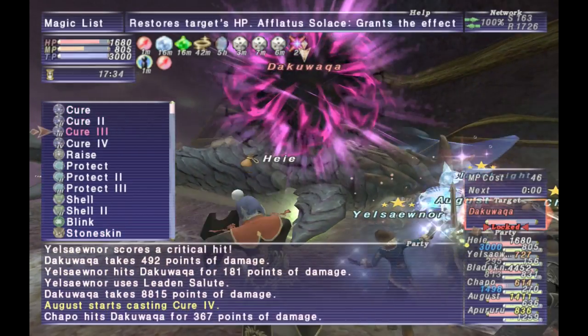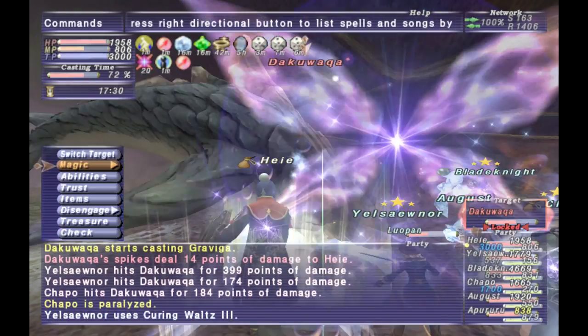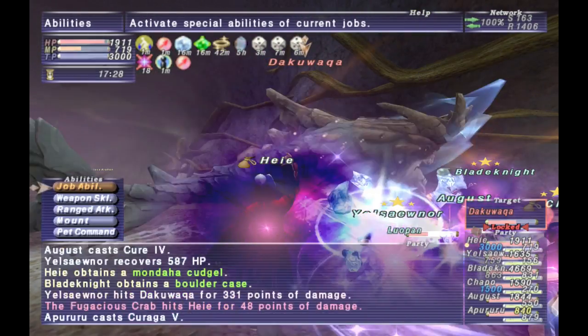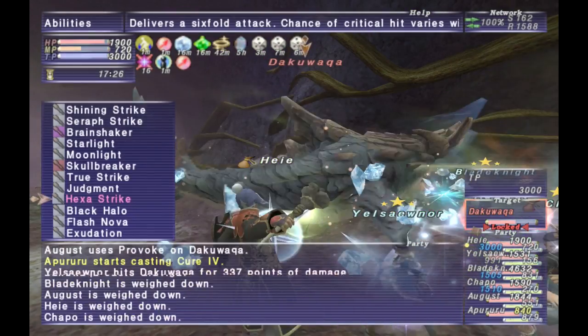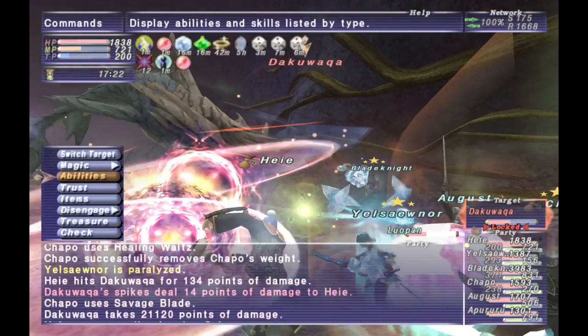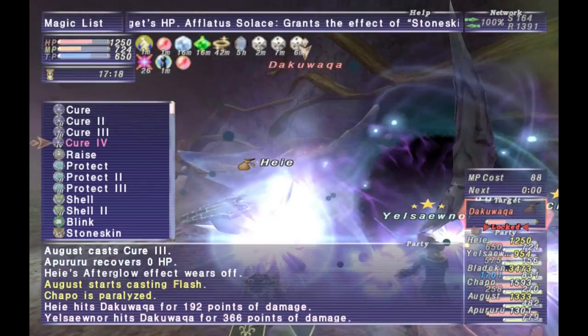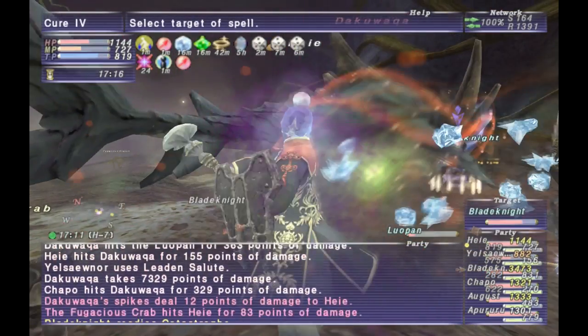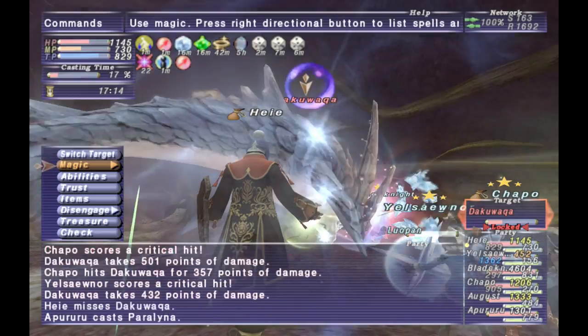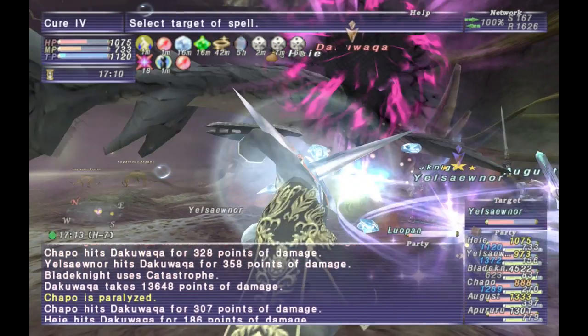The NM casts water, ice, and wind-based spells, with different spells active at different times. Every time his HP drops to a 25% threshold — at 75%, 50%, or 25% — he gains an aura. Once he gains the aura, he will have increased magic damage and you can't stun him.